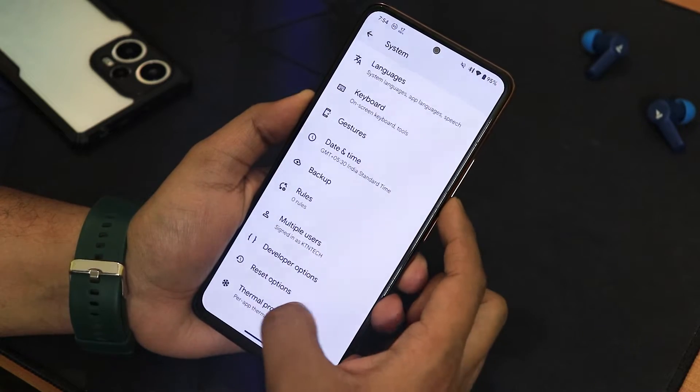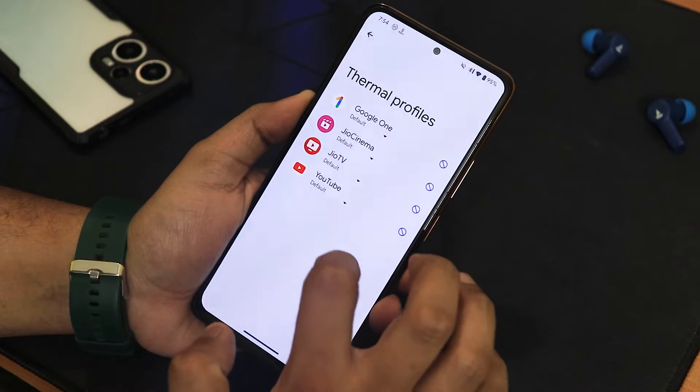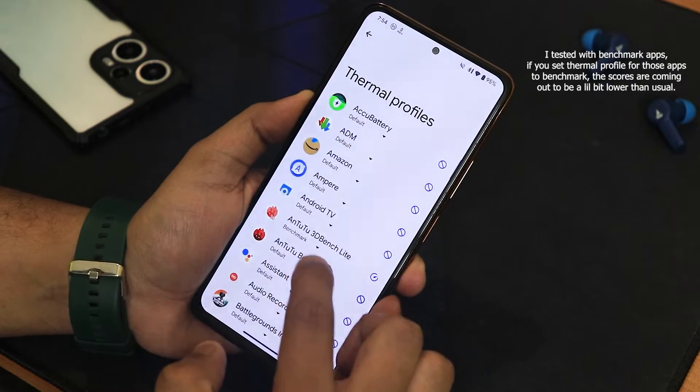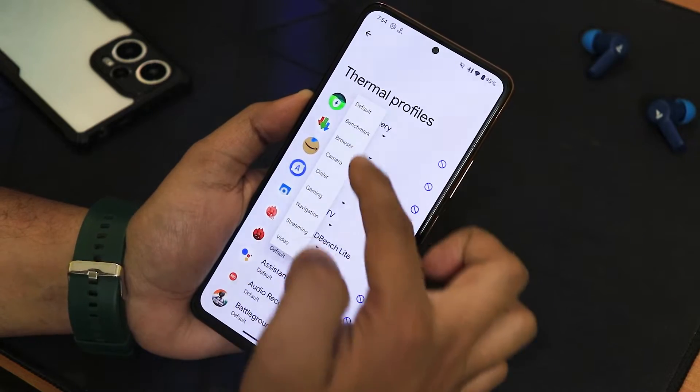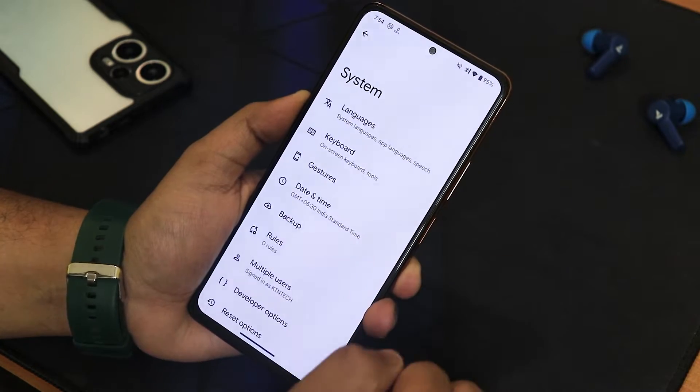In the system settings we have language, keyboard, gesture, date and backup settings, and we also have thermal profiles. There is no system updater. From the thermal profile you can change it to benchmark mode and there are more options like browser, camera, dialer, gaming, streaming, navigation, and video modes.